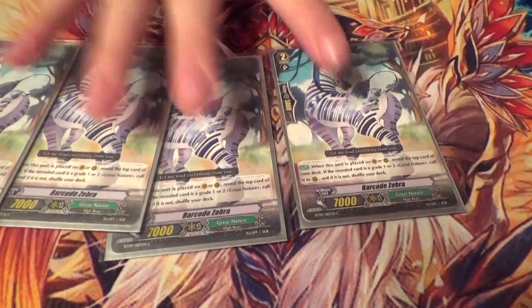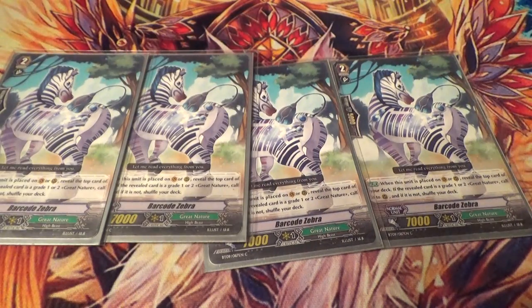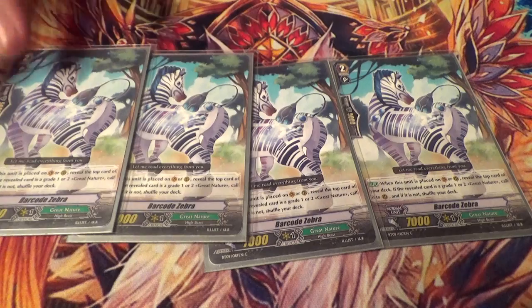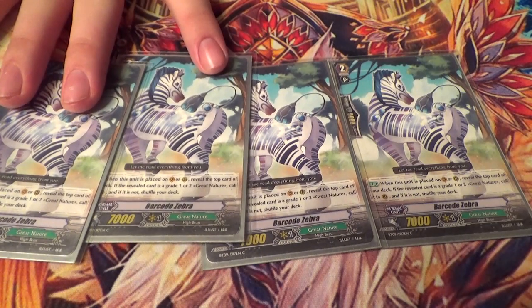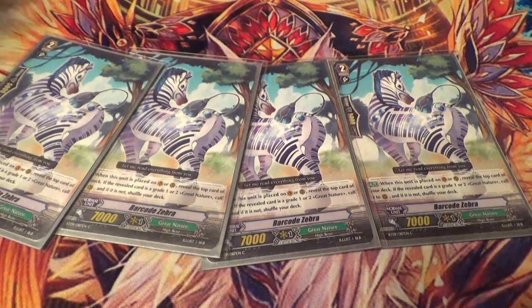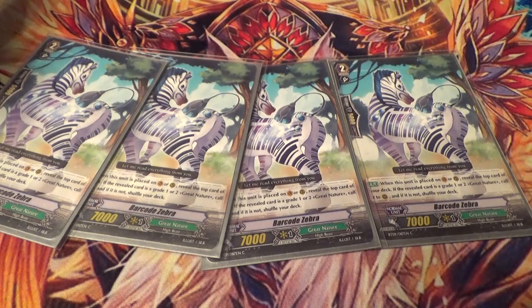Four copies of Bar Code Zebra. His skill is: when you ride or call him, you look at the top card — if it's a grade one or two, you call it to rear; if not, you shuffle your deck. Basically this is the Turtle clone — you run 13 grade twos. The thing with this is it allows for early aggression, and if you dope it it's an 11K.